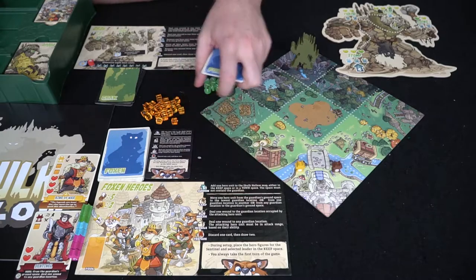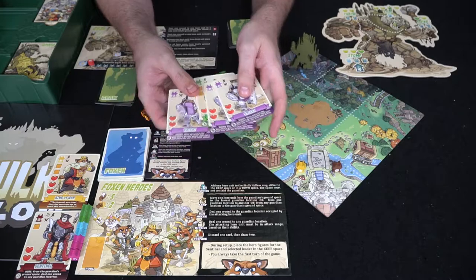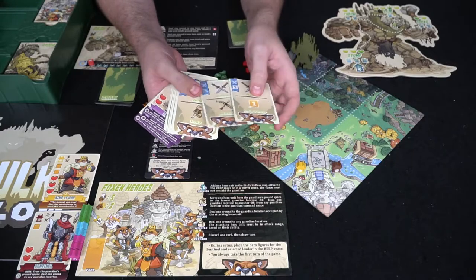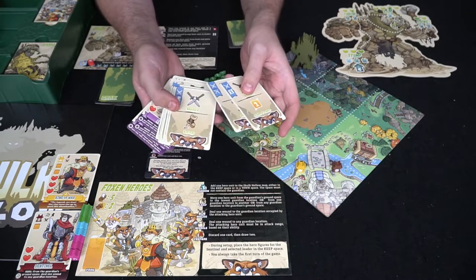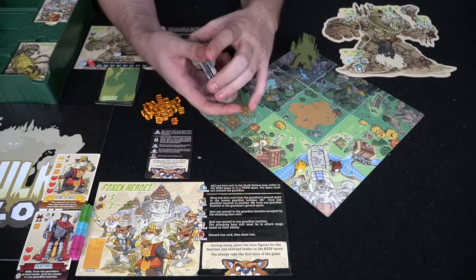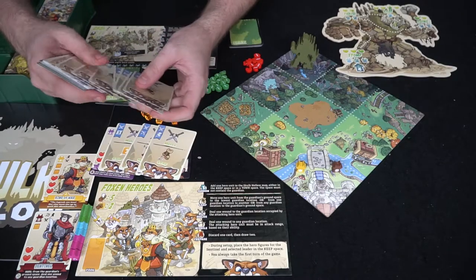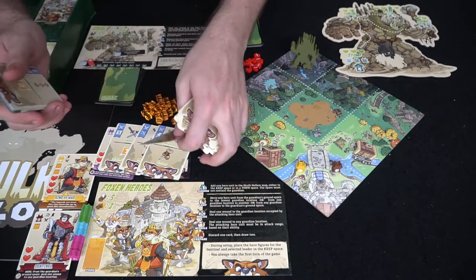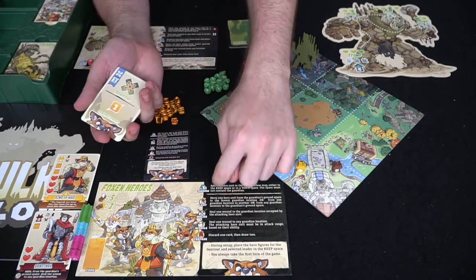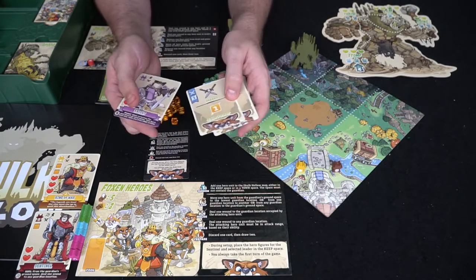The Foxen already have the King of War and the Sentinel to start, and now they've got cards in their hand. These could be character cards, or they could be melee, gain power, or movement cards. If you want, let's say your hand was something diverse — you could go ahead and play these. You get three actions and your actions are listed down here. You can choose between the two different actions on each of the cards, but you can only perform one of them.